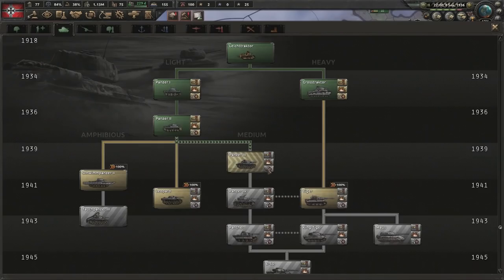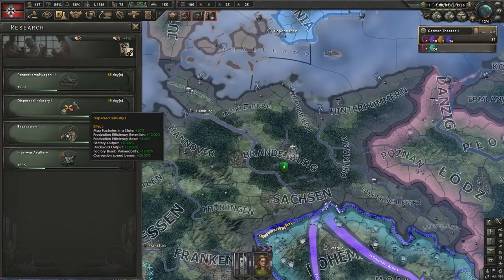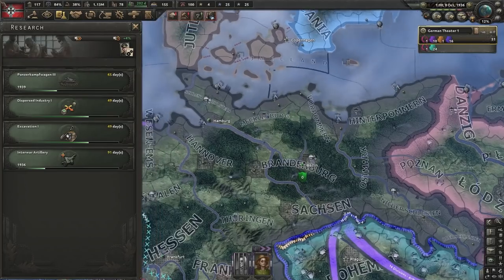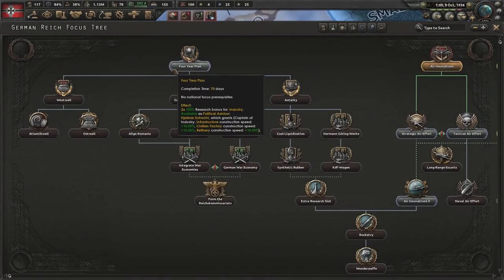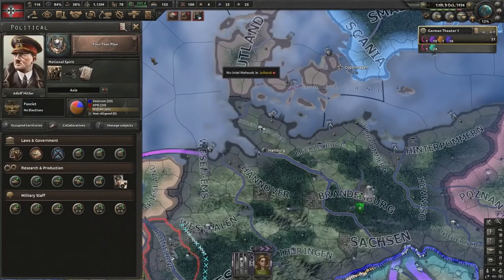Things are going quite well. We've started researching our panzer trees. We need to pick up the other things to actually win this war, like decent artillery. Now that Dispersed Industry 1 and Excavation 1 are about to be done, we should get Dispersed Industry 2 before the Four Year Plan finishes, meaning the bonus arrives for Dispersed Industry 3. You can time this quite well all in 1936.